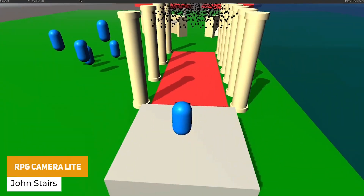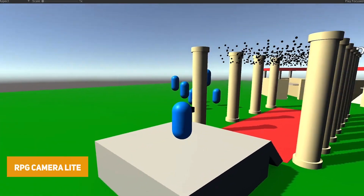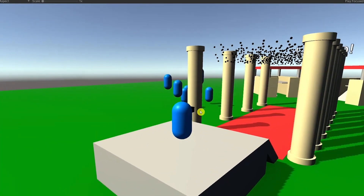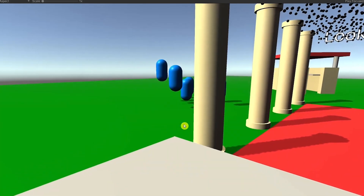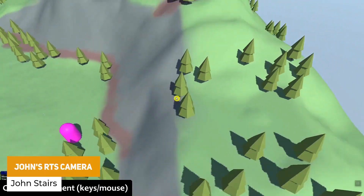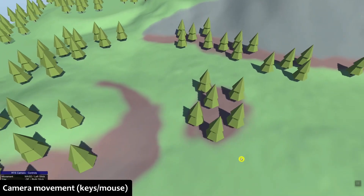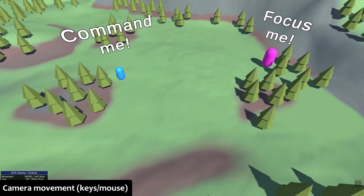We've got the RPG camera light which adds an RPG camera that you might want to rotate, scale and look around, and you can swap out sub-components so you can enjoy the customization of the camera you need. From the same developer we've got the RTS camera, a basic camera which lets you move around and pan as if you're in an RTS based game, moving left, right, up and down.